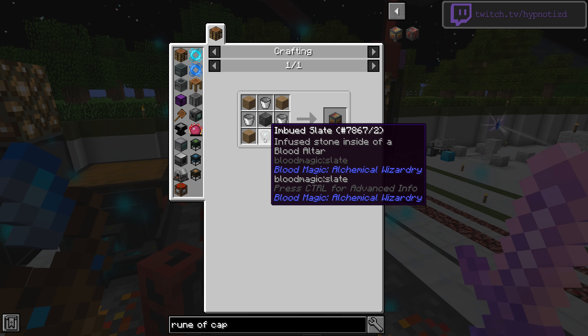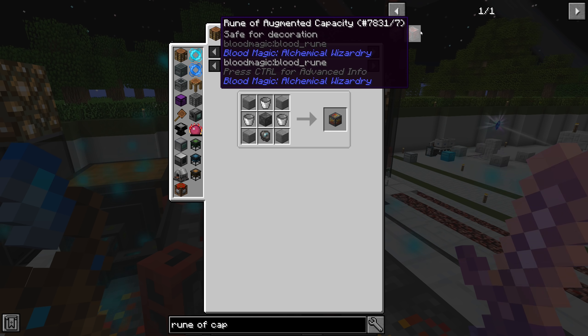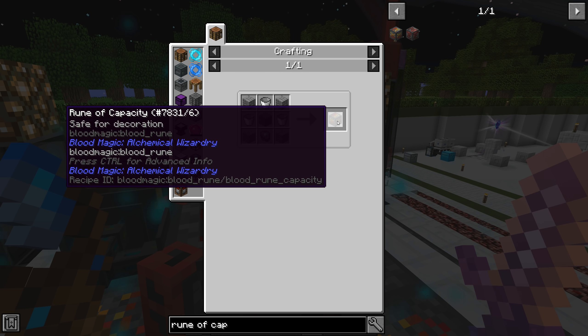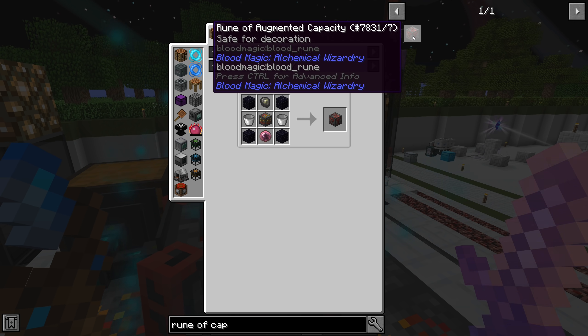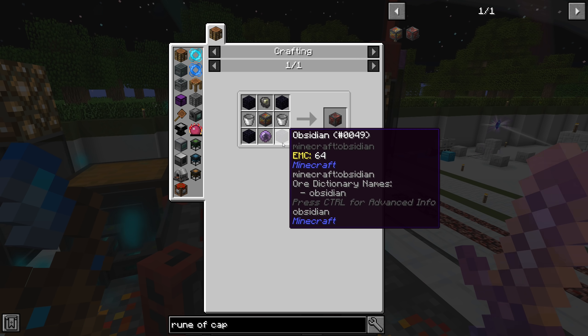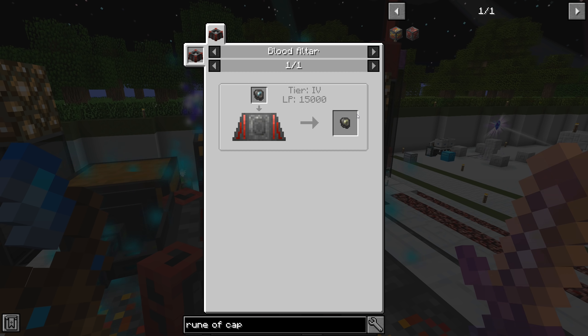We do need an imbued slate to upgrade them to the rune of capacity. If I remember correctly, once you get about 14 runes of capacity it's better to swap them all over to the rune of augmented capacity. The rune of capacity gives you a straight bonus per rune - like 500 LP or whatever it is - while the rune of augmented capacity gives you a percent increase. Around that 14 number is where the augmented ones start overcoming what you'd get from the regular ones. The rune of augmented capacity requires the rune of capacity plus demonic slates.